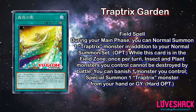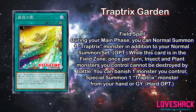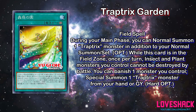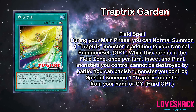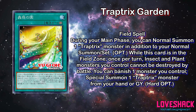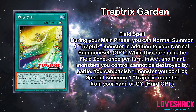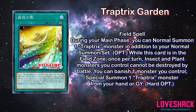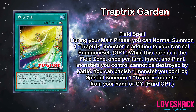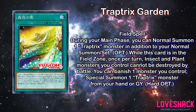Next up, we've got Trap Tricks Garden — this is a field spell, and of course it is, because every archetype gets one nowadays. You can only use the third effect once per turn. During your main phase, you can normal summon one Trap Tricks monster in addition to your normal summon. As long as this card is in the field spell zone, insect and plant monsters cannot be destroyed by battle once per turn. You can also banish a monster you control to special summon a Trap Tricks monster from your hand or graveyard. The translation doesn't explicitly say the extra normal summon is once per turn, but I'll assume it is — if it isn't, this card would be absolutely busted.